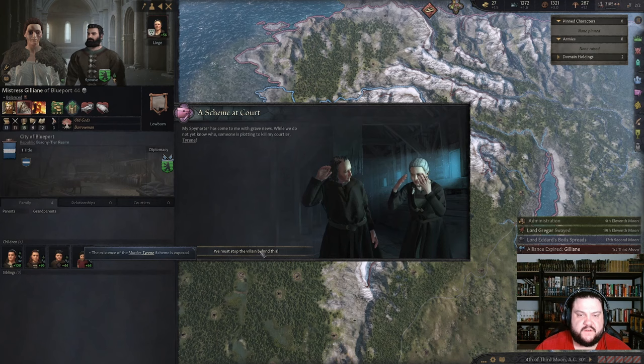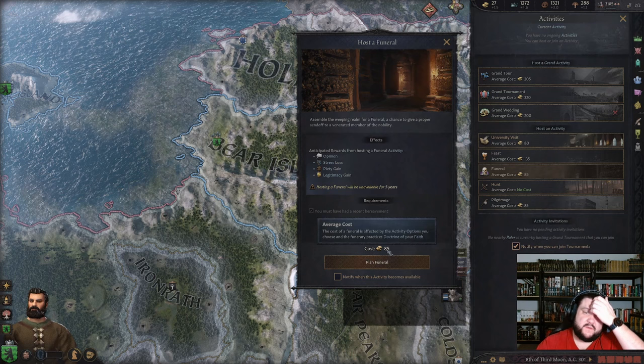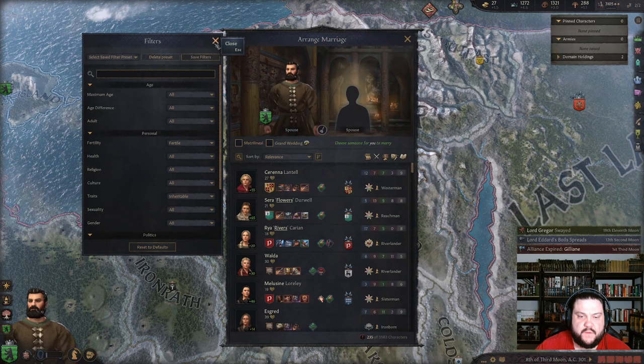Someone's plotting to kill my court — your Tyrene. Can we host a funeral? For those not interested — recent agreement costs 85 gold and we don't have that money. That's too bad. But we can find ourselves a new young wife. We're going for new inheritable traits. Serena Lannister — okay.